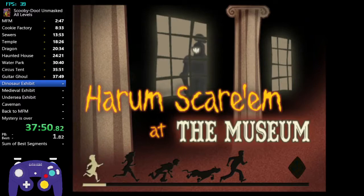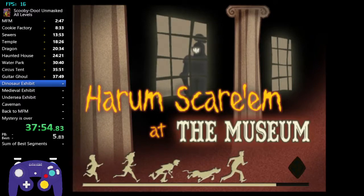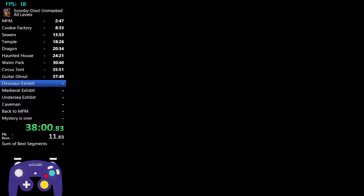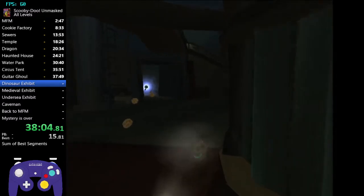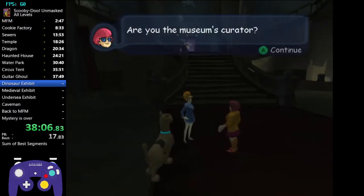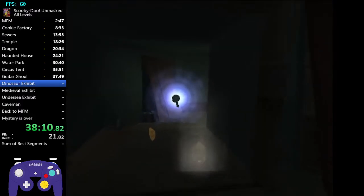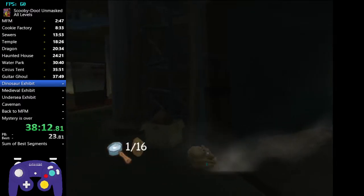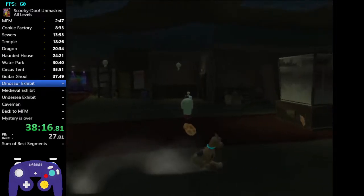We're in World 3. If you followed the any percent guide, basically the rest of this is just normal as we don't skip any levels in World 3. For those learning All Levels, come over to Velma and give it to Velma so you can have access to the first level.